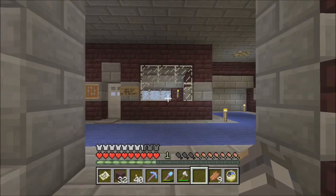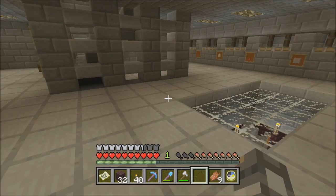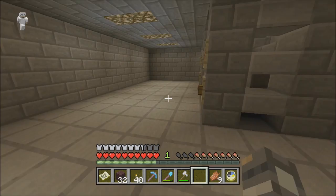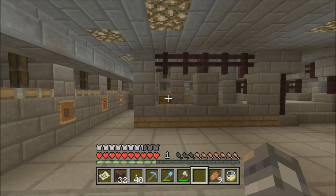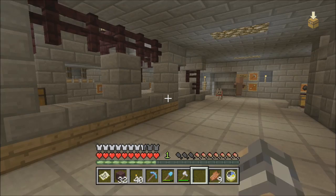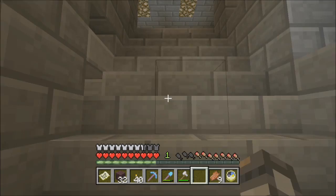I don't know if the update made mobs spawn in less light, but all of a sudden I had creepers, zombies, and skeletons spawning all over the place. So I put in some more glowstone in both this room and downstairs — I put glowstone above each of the chests, all the way around, and more down the center. I had zombies spawning in here, a creeper spawn over by the furnaces — that was unsatisfactory. They don't belong in here, so I kicked them out.